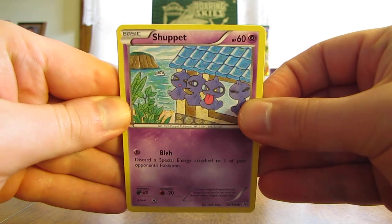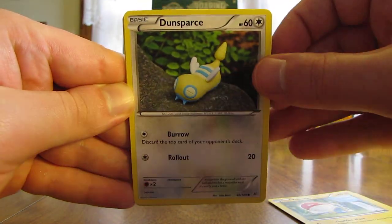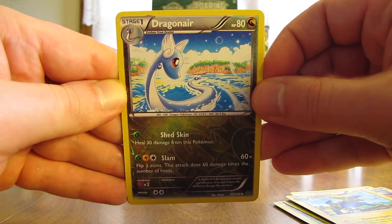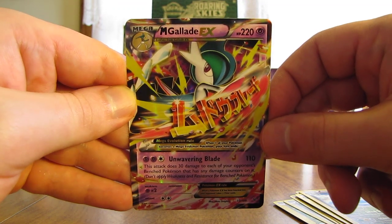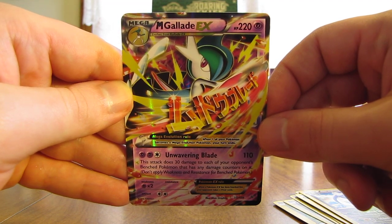This next one has Mega Rayquaza on the cover — speaking of the Rayquaza I just pulled, how about a Mega Rayquaza EX full art? Cards in this pack include Shuppet, Gligar, Voltorb, Dunsparce, Spearow, a Rayquaza Spirit Link, Trainer's Mail, Manectric, and a Dragonair uncommon reverse holo. The final card in this pack is another ultra rare — a Mega Gallade EX! Two ultra rare cards in two consecutive packs. What a great opening.